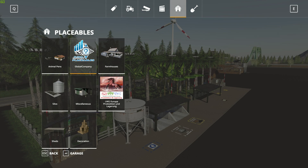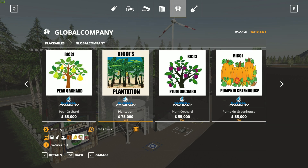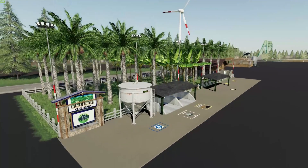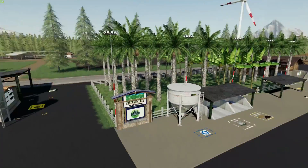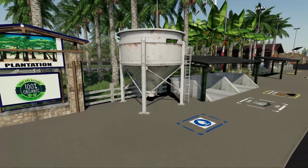Let's go over to the shop — it's pretty easy to find under Global Company again. This one right here — Plantation, $75,000 like I said. The cocoa is there to make chocolate. This one's a little bigger — that one's not too big, but this one has a little more size to it. Plantation, 100% organic of course.